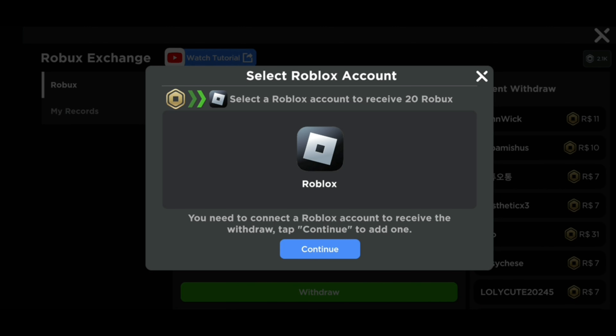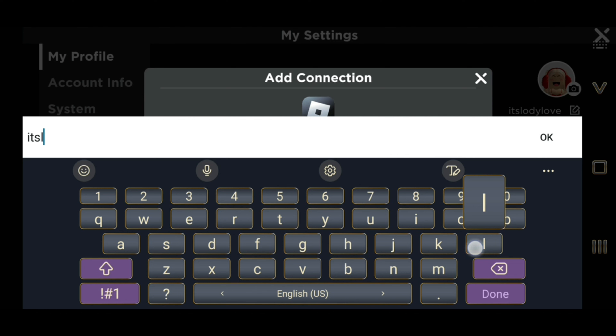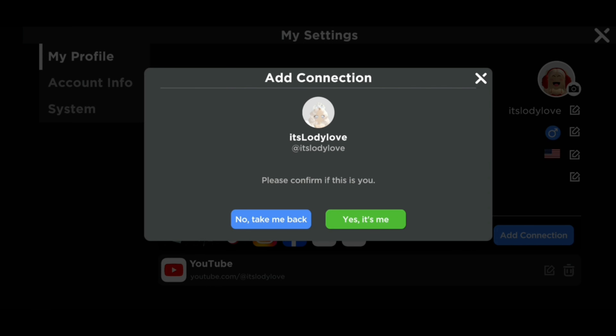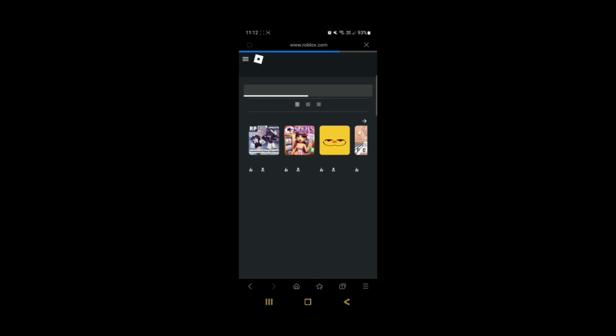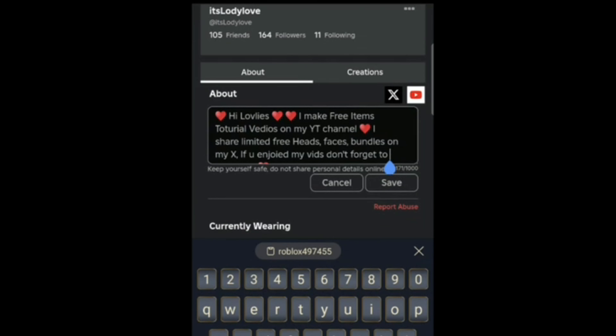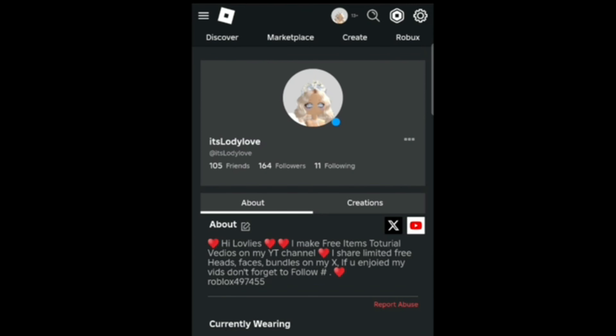Click Continue to connect your Roblox account. Enter your Roblox username, click Next, confirm it is your Roblox account, then click Yes. Now you will need to copy this text, then paste it on your Roblox profile. Click the blue button here — it will take you directly to your Roblox profile on Google. Click the edit pen and paste the text in the description box. You can delete it later once your account is connected. Click Save then go back to the app.